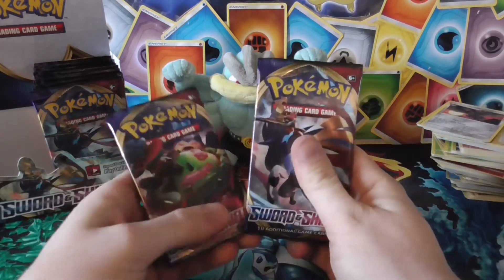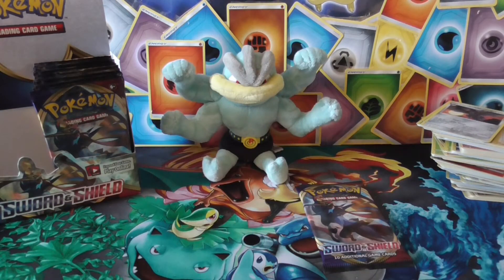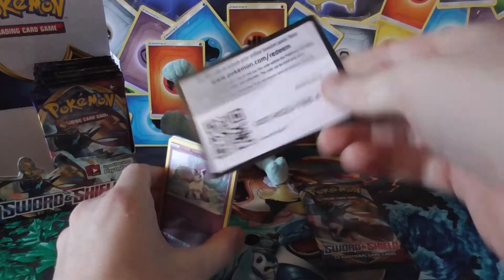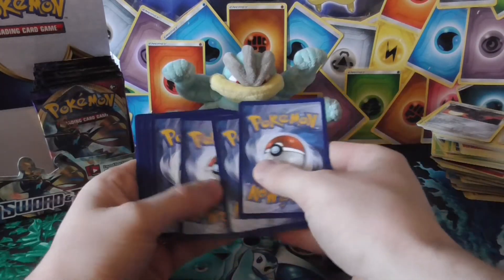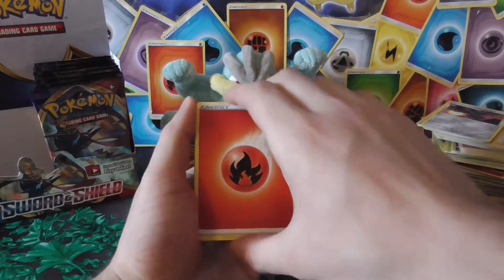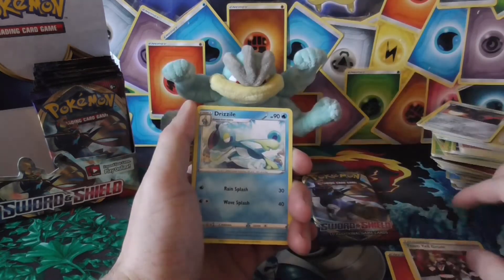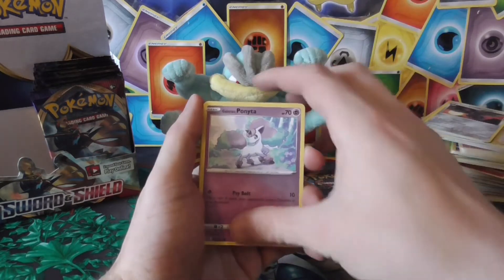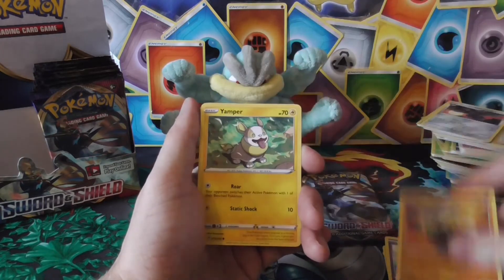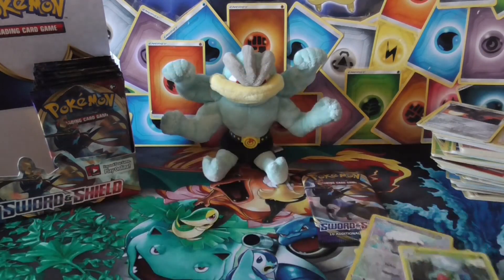Two packs left! I'm leaving that one last — going for the Snorlax pack art. If you're new to the channel, please like and subscribe — new video every week. Team Yell Grunt, Dr. Drizzile, Alolan Ponyta, Cottonee, Scorbunny, silly cobra Vampier, reverse Wooloo — and the rare... Jesus.